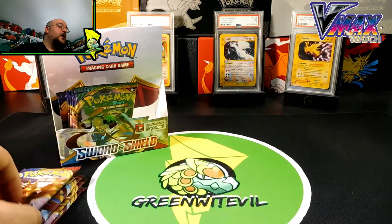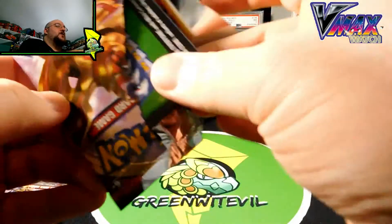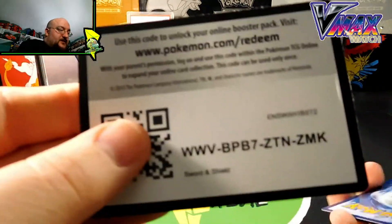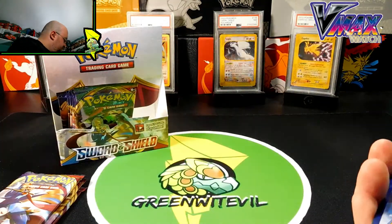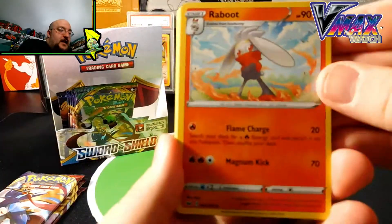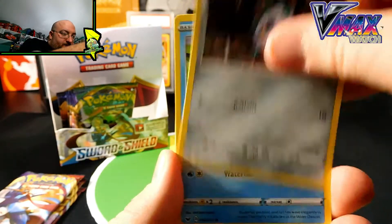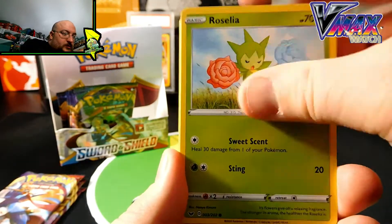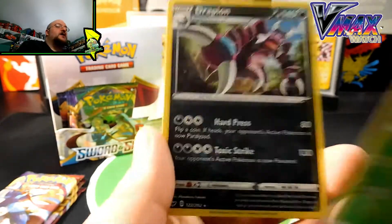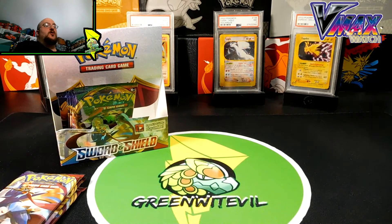I don't know if that's going to happen. We got 4 packs left in this opening. Zamazenta on the cover of pack two. We have another green code card — we've just been getting a little stiffed with green code cards. Pack two contains: Raboot, Rare Candy, Lumberry, Diglett, Barrowseed, Goldeen, Roselia, Joltik, Reverse Grookey, and a Drapion Regular Rare. Nothing notable out of pack number two.